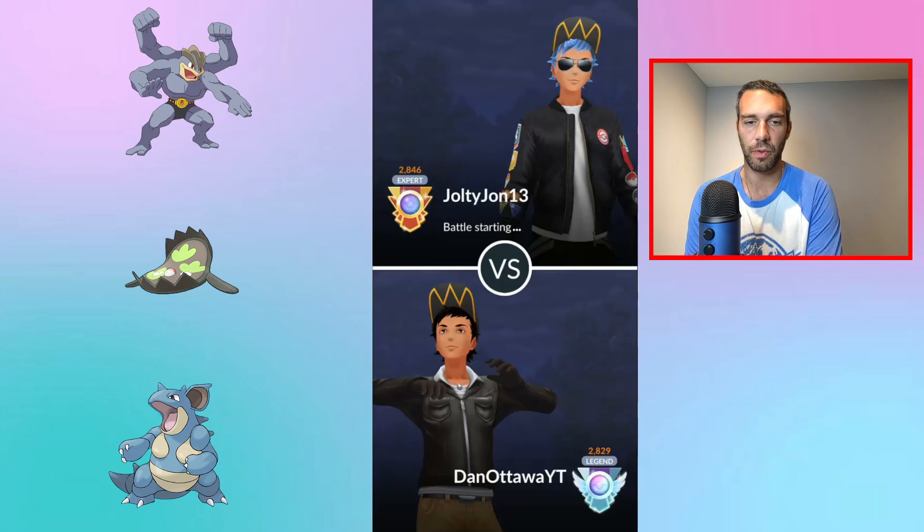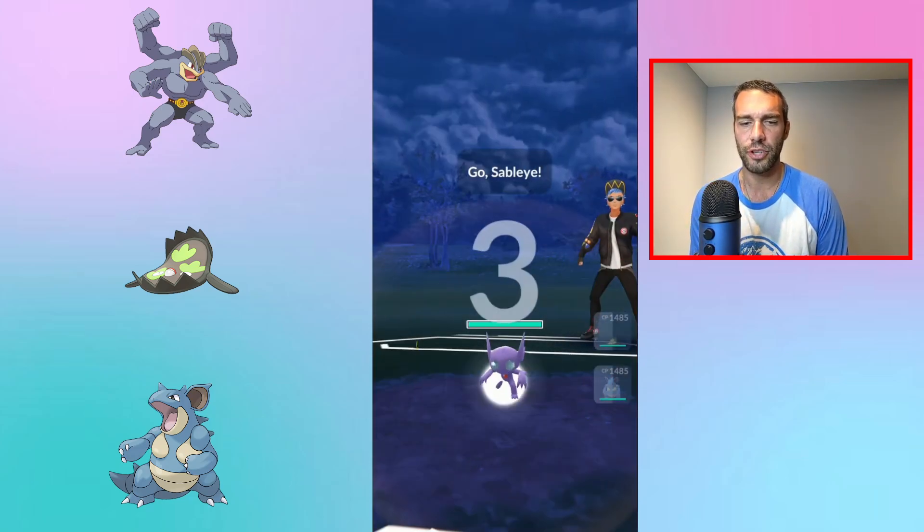You're weak to Poison — Nidoqueen can deal with that. Galarian Stunfisk handles Flyers and is neutral against Ghosts. When I say 'weak to Ghost,' Machamp doesn't take super effective damage but can't really throw anything at it. Galarian Stunfisk covers Flyers and Poison, and can do okay against Jellicent and similar.